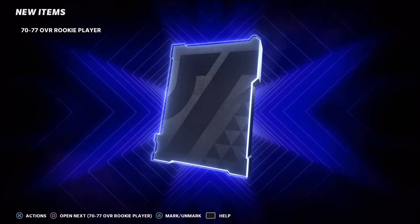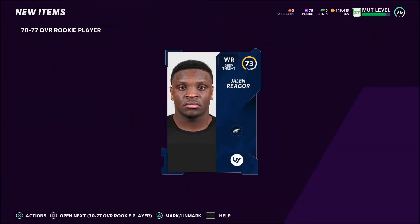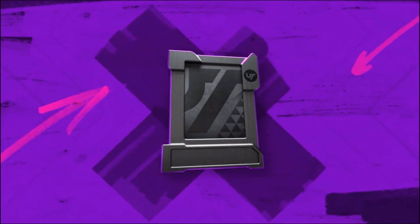With minimizing risk you can sometimes have good rewards. I pulled CeeDee Lamb — I believe he sold for about 8K, so that was good. But you're also going to pull rookies that maybe aren't very good, like a 73-overall rookie who I think sold for 4K — not terrible, but not great. Justin Jefferson sold for I believe 8K, so that was a good pull.